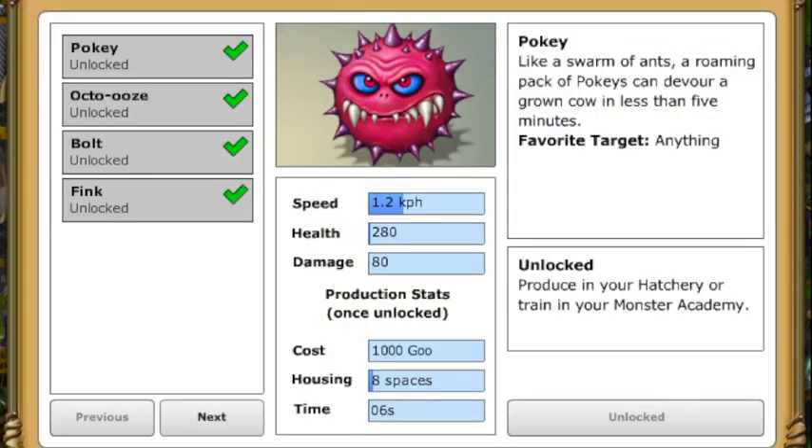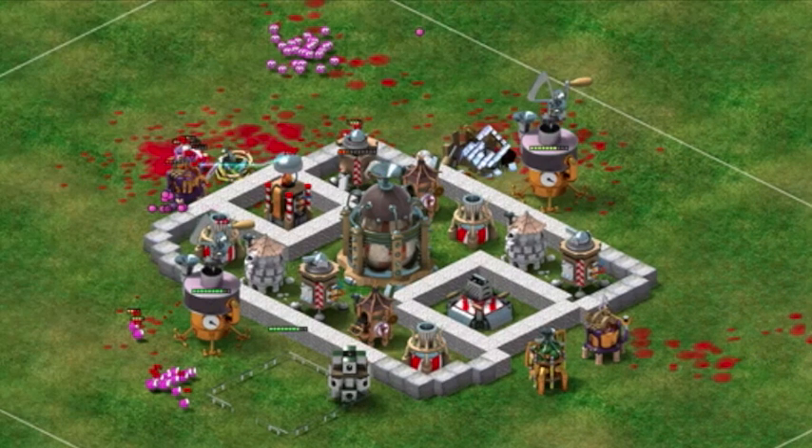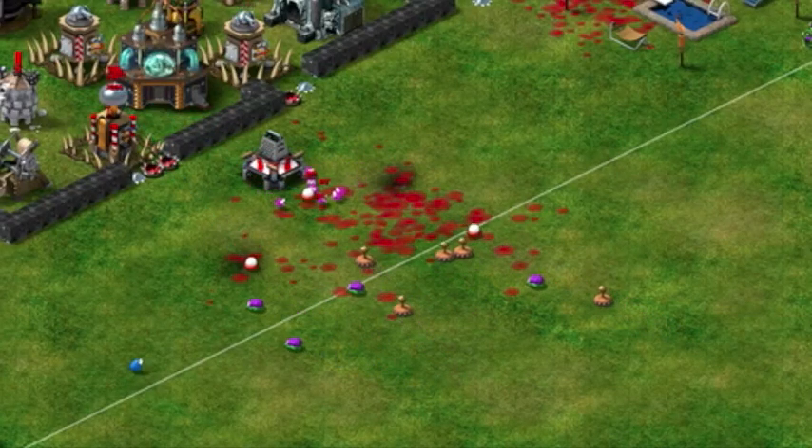The first monster you have access to is the Poki. On their own, even the most basic of towers can kill them, but in a swarm, these monsters consume everything in their pack. The Poki is a general monster, so it will attack the closest enemy target.